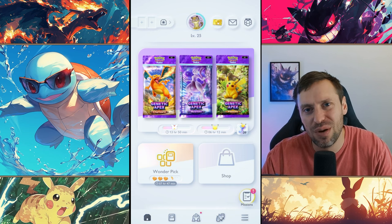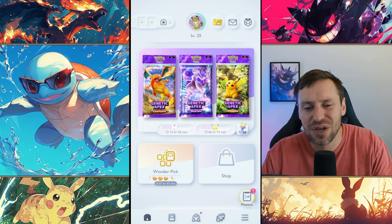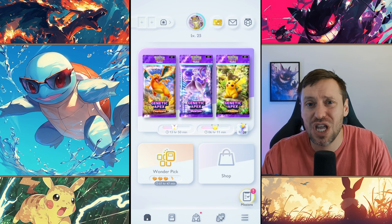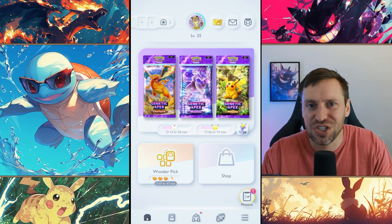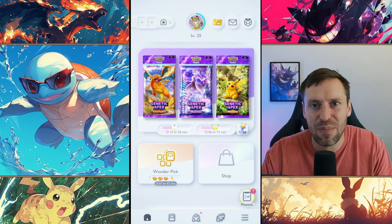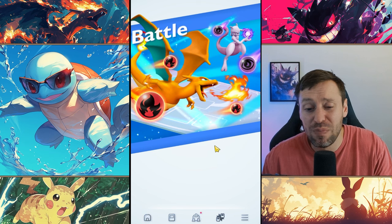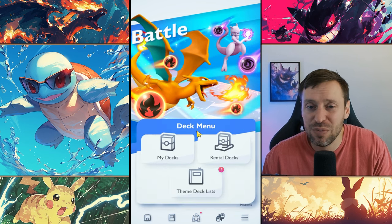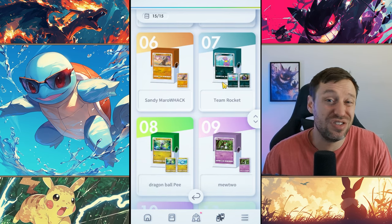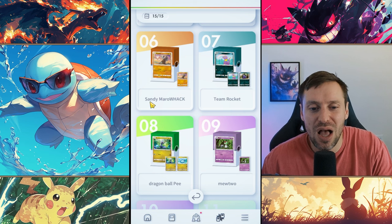What is up guys, it's the real deal, welcome back to the channel. Today we're looking at Marowak. Marowak is one of the strongest Pokemon in the game — you can absolutely steamroll people — but there's issues. It is very heavily RNG based. You're either going to absolutely slap or you can just be absolute trash. For me, I'm not the biggest Marowak fan, I'm going to be straight up with you.